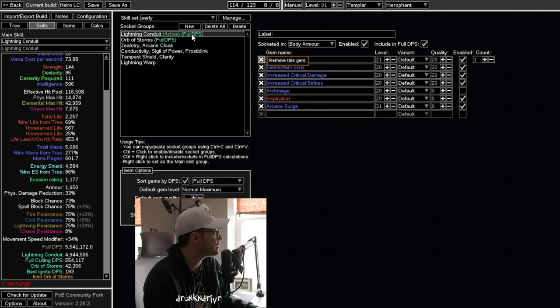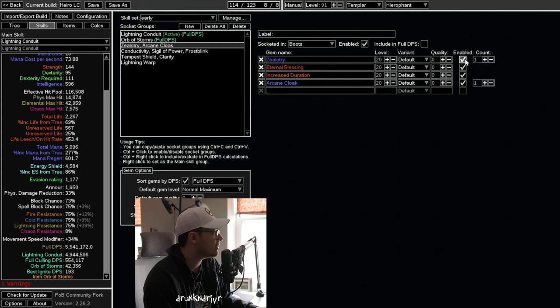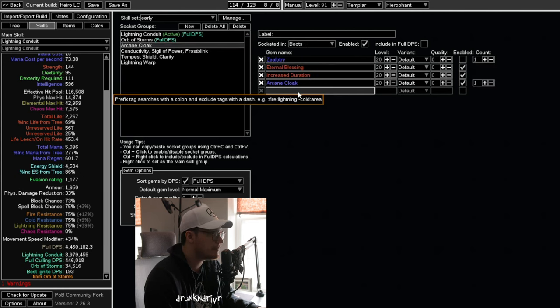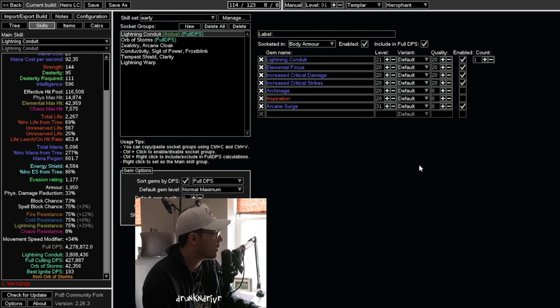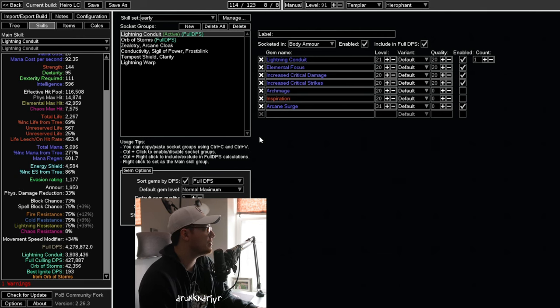If you find you're not quite there yet in terms of your total EHP pool, you can drop Zealotry and just put in Grace instead. You probably do that once you get a 6-link — get a 6-link, then if you're not doing too hot and every phys attack wipes you out, just put Grace in. You're not going to lose that much damage. All we care about is farming the gear and money required to make the Mana Bond build and getting our Void Stones as quickly as possible.